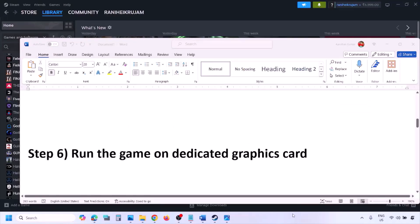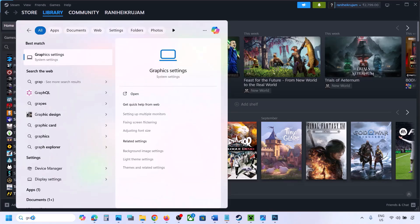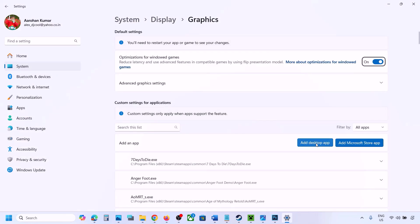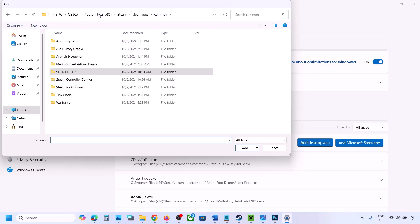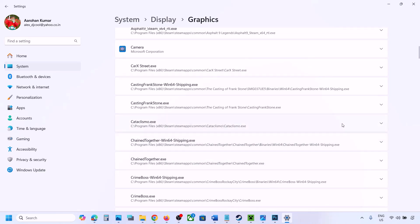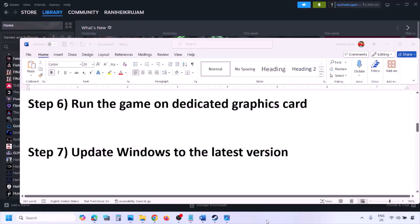The next step is to run the game on the dedicated graphics card. Type Graphics Settings in the Windows search box, click Add Desktop App, browse to the game installation folder, and select the game EXE. Once added to the list, click the dropdown arrow, select High Performance and choose your dedicated graphics card. Then launch the game and check.